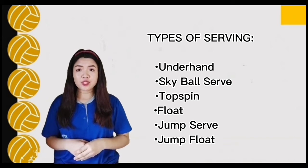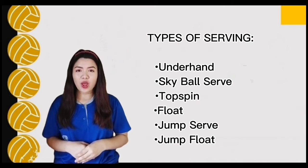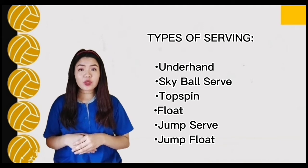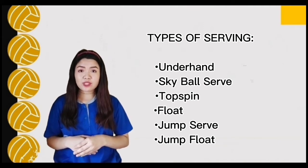Next is the skyball serve. Skyball serve is a specific type of underhand serve, occasionally used in beach volleyball, where the ball is hit so high it comes down almost in a straight line. Next is topspin. Topspin is an overhand serve where the player tosses the ball high and hits it with a wrist snap, giving it topspin which causes it to travel faster and helps maintain a straight-line path.